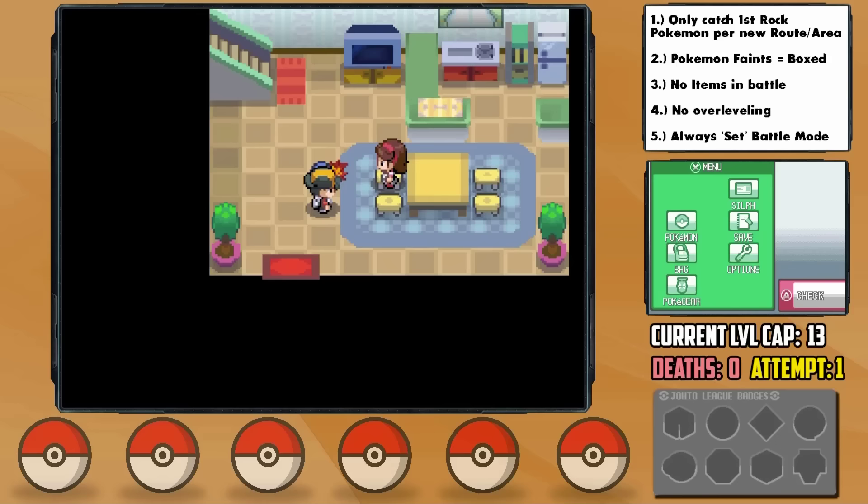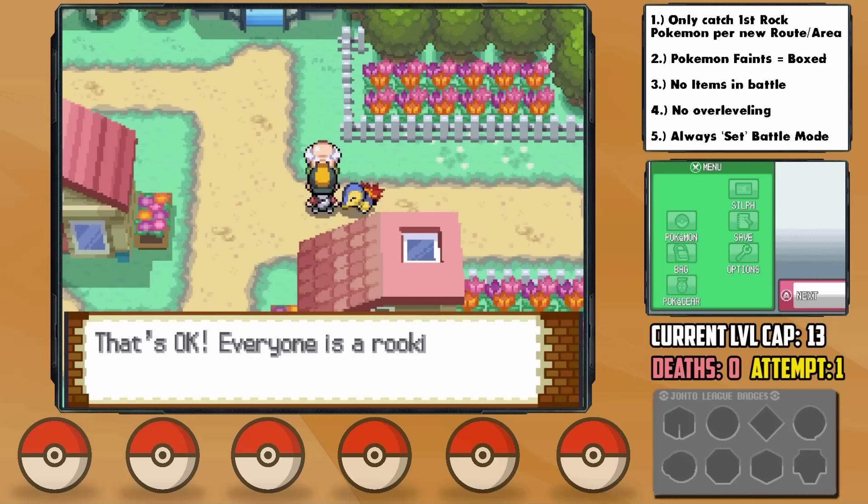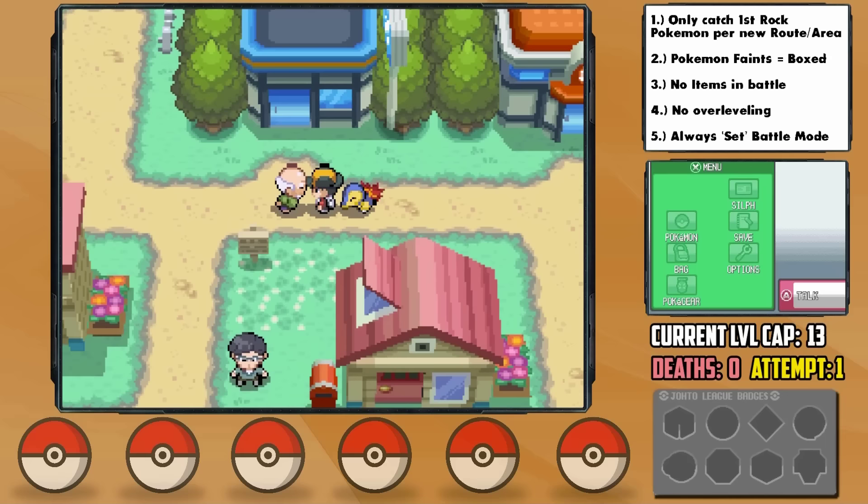We quickly arrive in Cherry Grove, where we're given a tour brought to you by Adderall — lots and lots of Adderall. The weird thing is, this guy mentions how we don't have running shoes so we won't be able to keep up with him, and then he proceeds to give us running shoes after the tour is over.